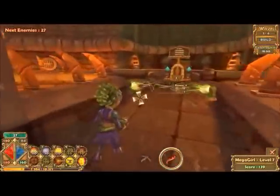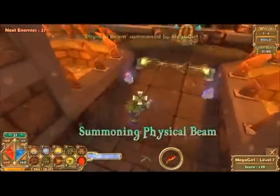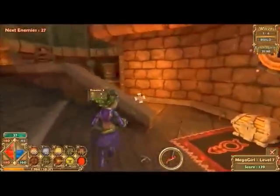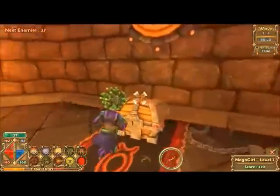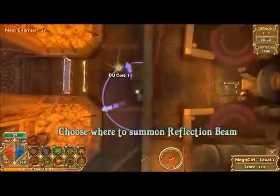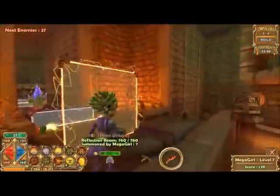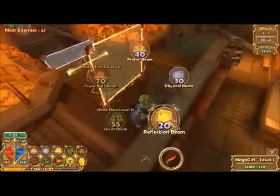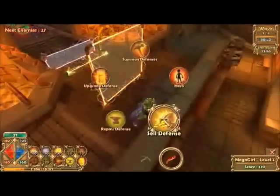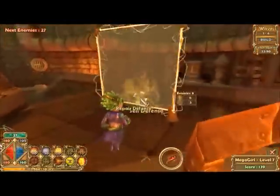Build phase. She also has one more tower — I don't have all of her towers unlocked right now. She has this one right here called the Reflection Beam. This tall field of light reflects projectiles and damages any unlucky enough to be in their path. I haven't tried this out yet, let's see how it works.